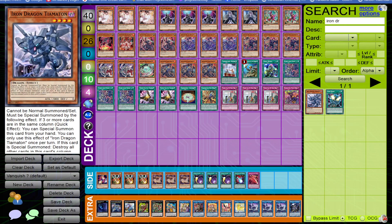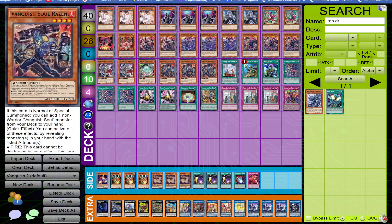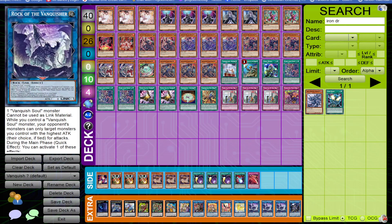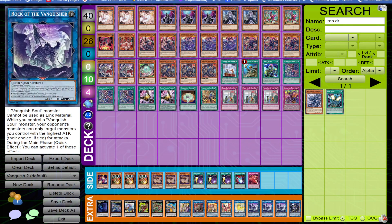So why is this card specifically good in Vanquish Soul, besides those interactions? The three-card column condition is not really that hard to fulfill in the Vanquish Soul deck. If you open Stake Your Soul alongside Iron Dragon, or open with Raisin, you can easily get three cards in the same column — the Rock Vanquisher itself, a monster underneath the Rock Vanquisher, and the spell or trap. So it's really easy to set up this card.